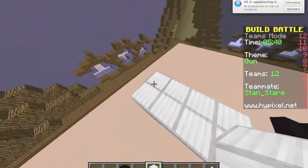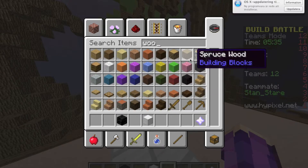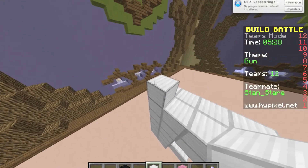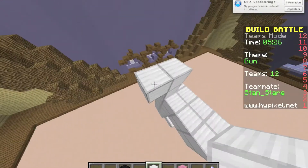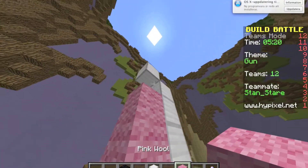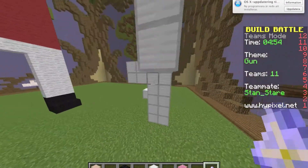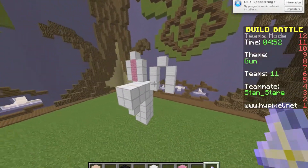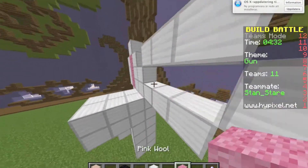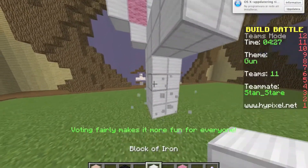This gave me the best idea ever! Guess in the comments what I want to build. This is gonna be so adorable. Okay I think you already guessed it - it's a bunny gun! There you go. And then this, and then like this, and it's gonna look like a bunny gun with little arms.